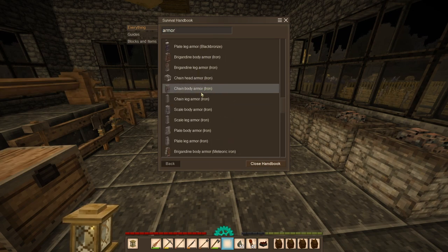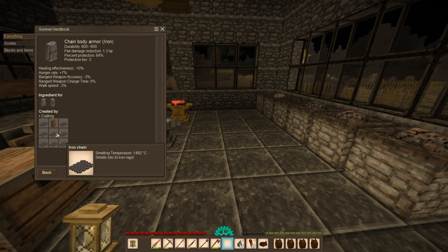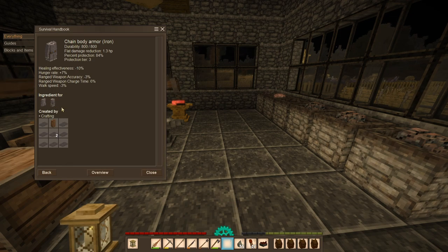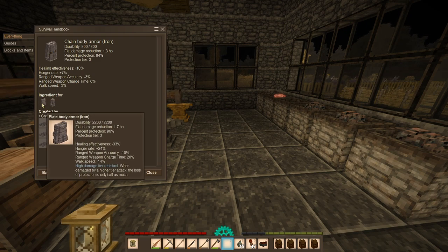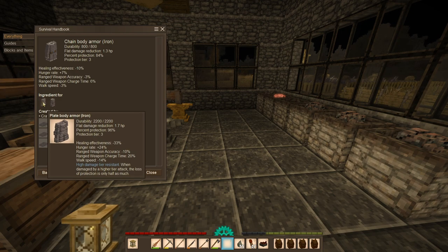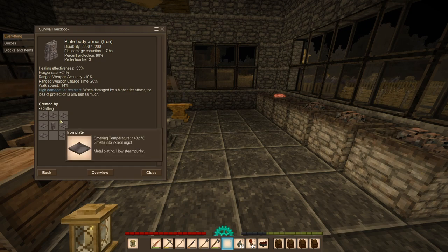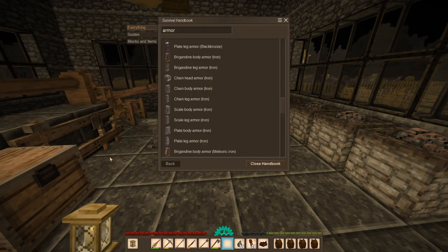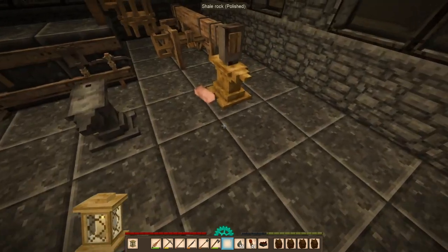For iron armor, we need the chain body armor first - that's what the jerkin is used for. Then we need to get iron chains - we need 9 iron chains to make the chain body armor, and from there we can turn it into scale body armor or plate body armor. Since this is going to be used against underground enemies like nightmare drifters, tainted drifters, and corrupt drifters, I'll go with the plate body armor for that high damage resistance. For general use, I'll just use the gambeson cloth body armor.